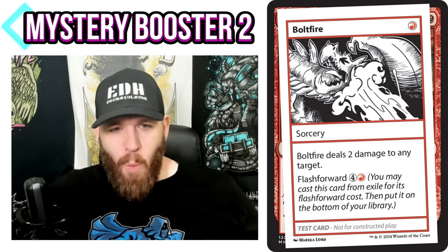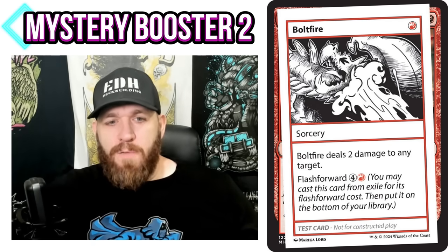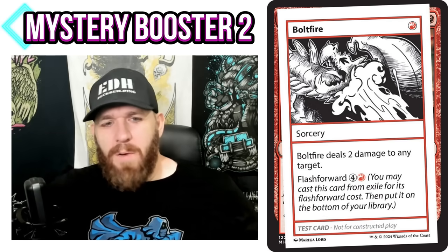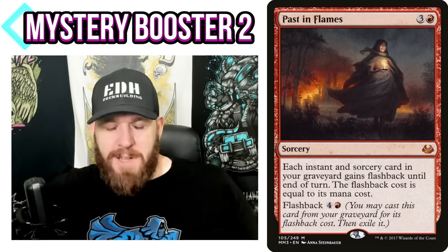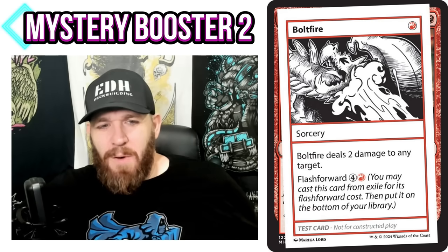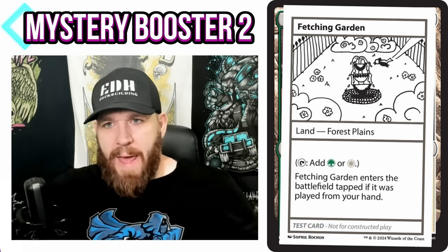Boltfire is one red mana, sorcery, deals two damage to any target — sorcery-speed Shock, pretty terrible. However, it has Flash Forward: four and a red, you may cast this card from exile for its Flash Forward cost, then put it on the bottom of your library. So it's like Flashback, but from exile instead of the graveyard. With all the exile-matters stuff coming out, this fits many scenarios. If you cast it, it goes to your graveyard; flashback it with Past in Flames, it goes to exile, then you can cast it from exile for its Flash Forward cost.